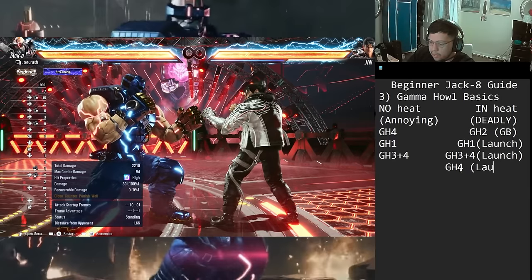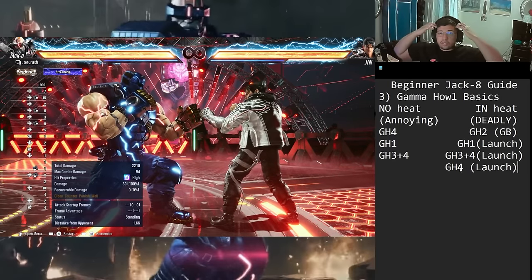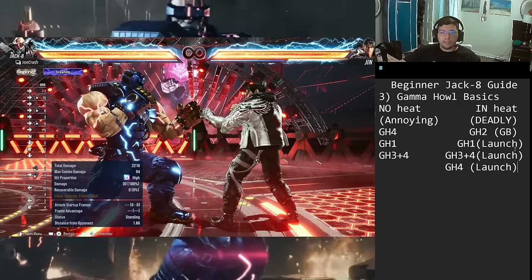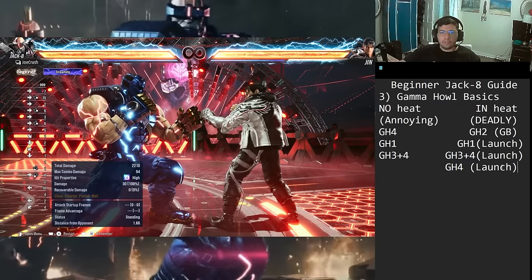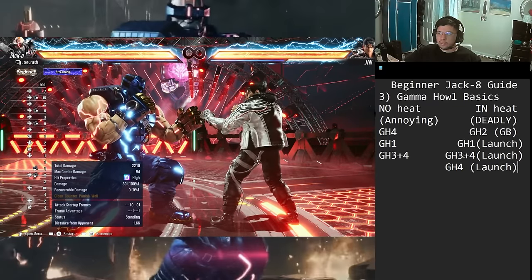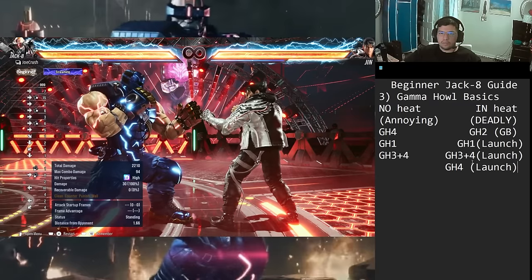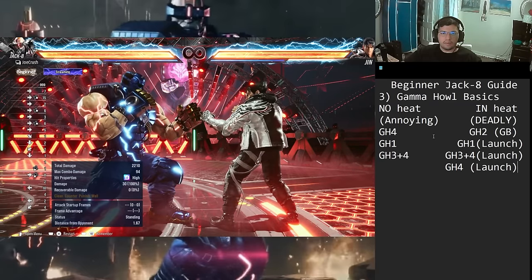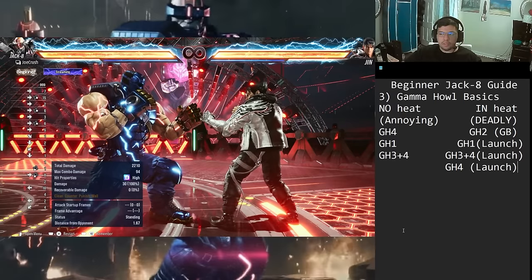As you can see from the list, everything in Gamma Howl turns into a menace in heat — the guard break and all the different launchers. These are the core options, not all of them, but these basics are all you need. That's going to cover the Gamma Howl basics guide. If you have any more questions, feel free to ask.